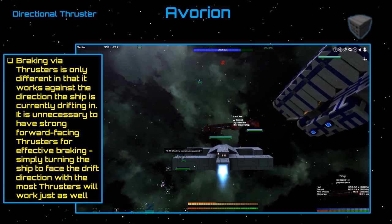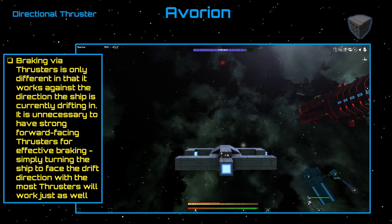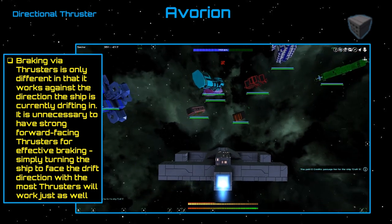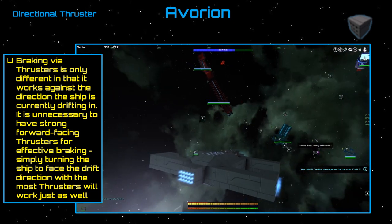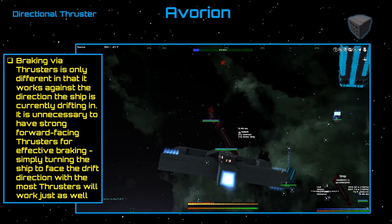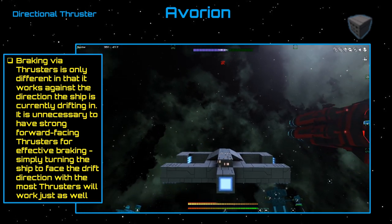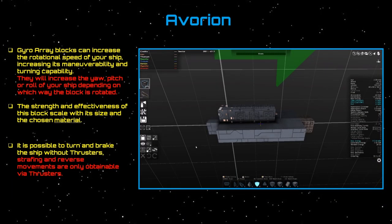You'll end up having a lot of thrusters on the side of your ship anyway, and that's going to provide a lot of braking when strafing. It's not necessary to have thrusters at the front of your ship, though you can if you want. You'll end up doing a lot of strafing and looping to stop as your ship gets really fast and you overshoot stations. Strafing will be your bread and butter when pulling up to stations.